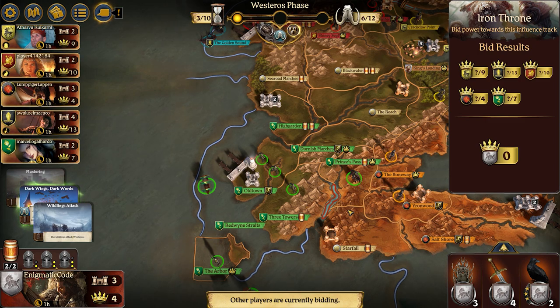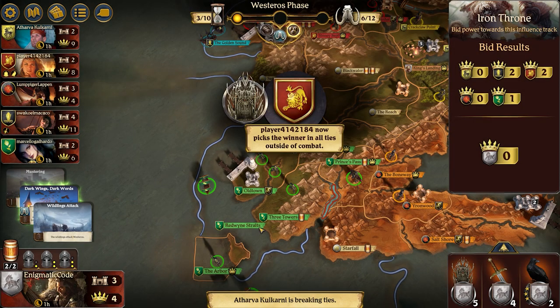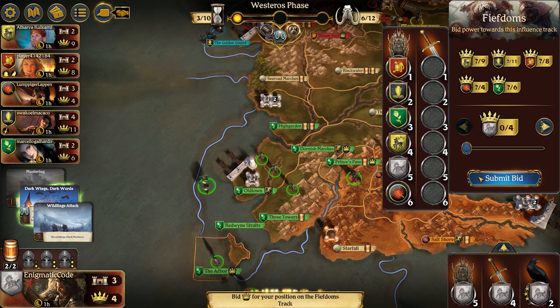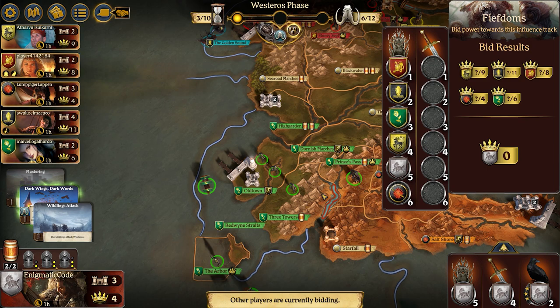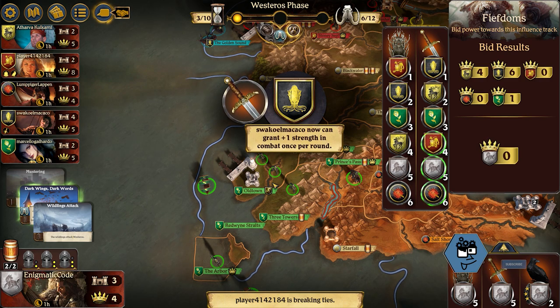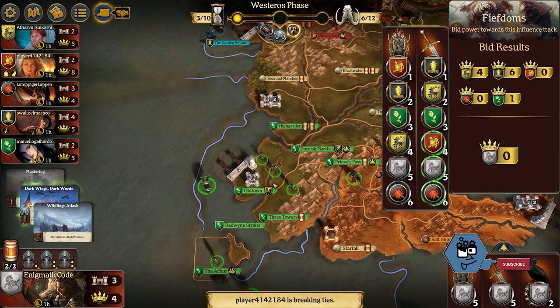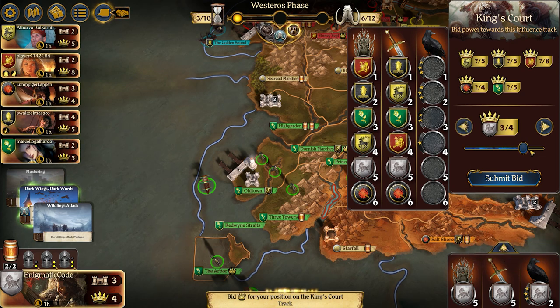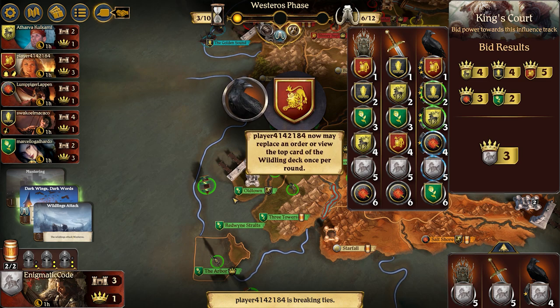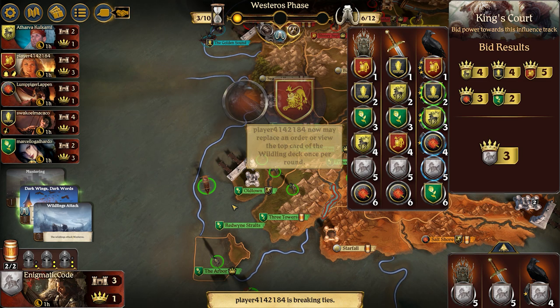We're also about to bid, and I try to convince the Lannister player not to bid because giving Greyjoys the ability to go up on the Messenger Raven track would really be detrimental to them. I just go ahead and bid nothing for the Iron Throne — I really don't care about it. In some cases I actually like going last because I get to see what the other players are doing. I don't have a lot of power and I want to use all of it getting up on the Messenger Raven track so I at least get one special order token. Same thing with the Valyrian Steel Sword — I don't want to waste any of my very little power voting on this.